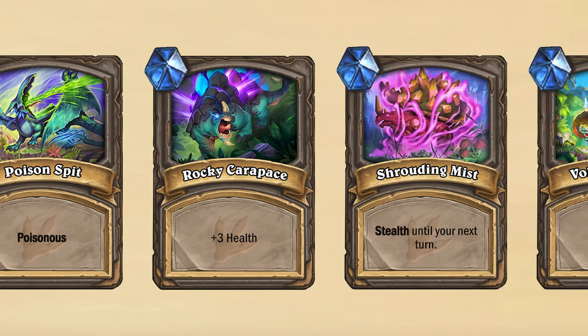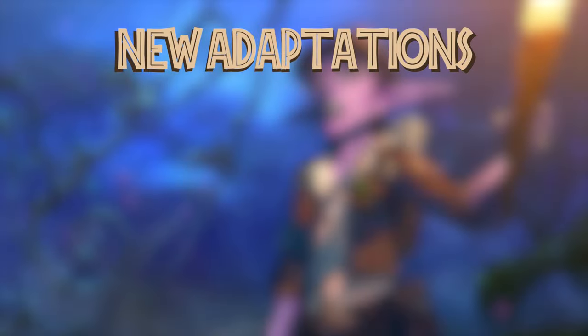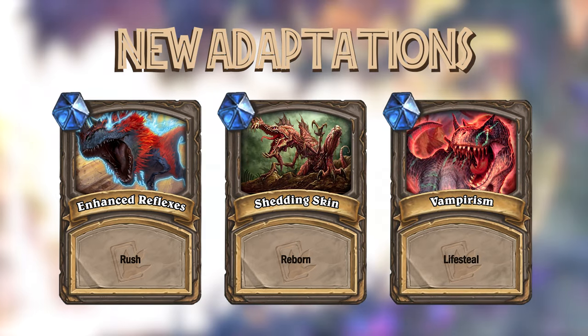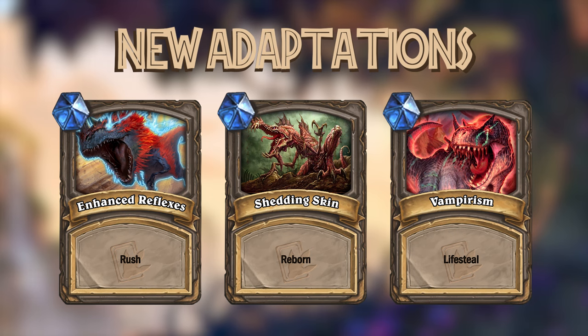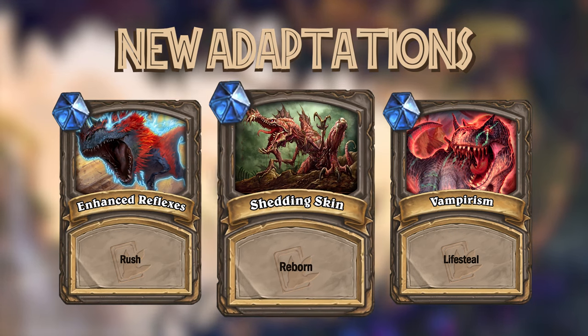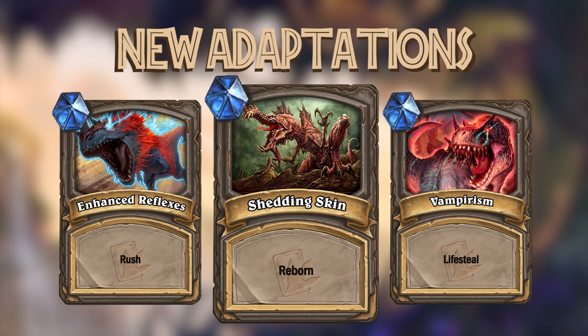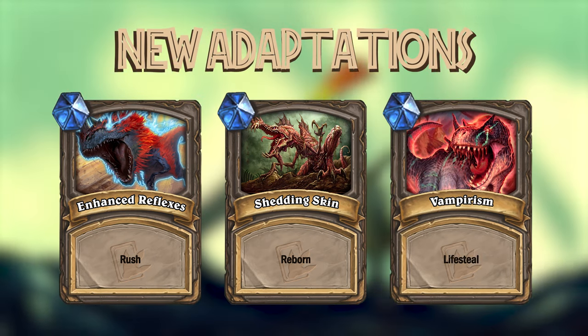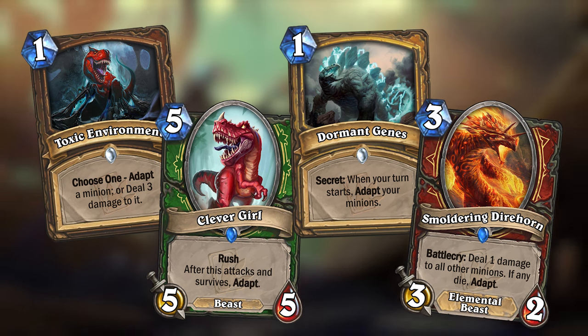So to fix this, the Crater Clash mini set would introduce three new adaptations to the pool. From now on, whenever you adapt you'd also be able to choose the new bonus Enhanced Reflexes, which gives the minion Rush, or Shedding Skin, which gives it Reborn, or finally Vampirism, which gives it Lifesteal. The Crater Clash mini set would, of course, also introduce new cards with the Adapt keyword.